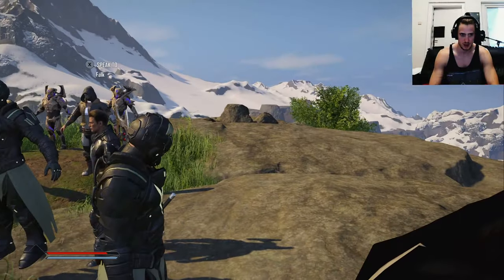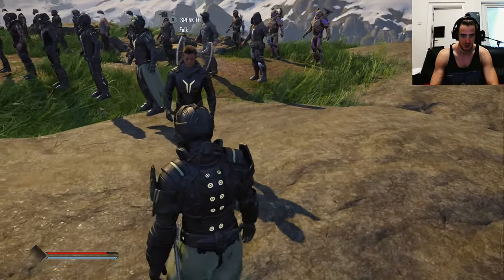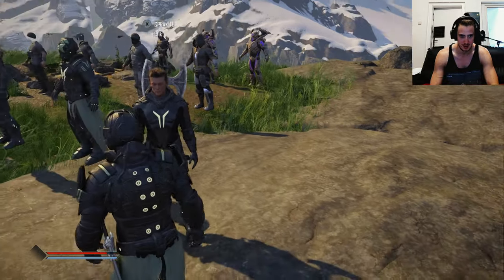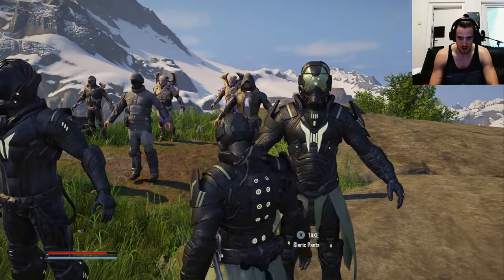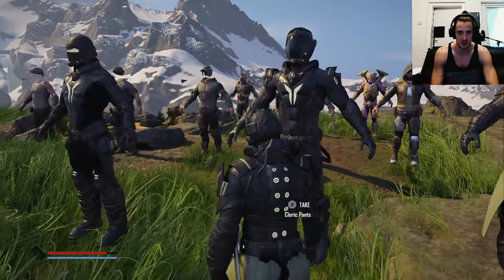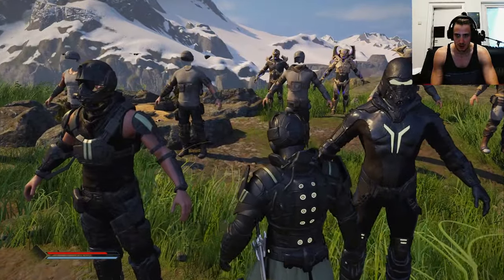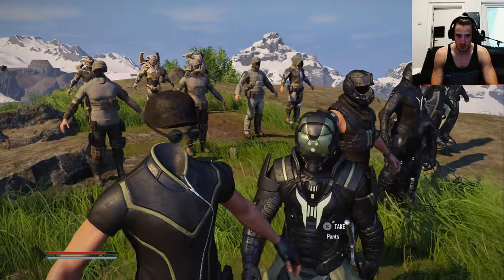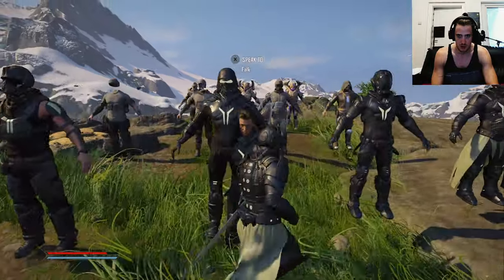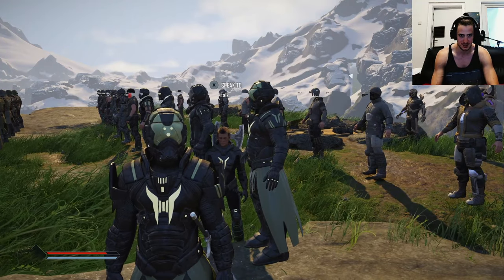And here we have the green armor set, which does also look slightly golden. Falk — look at me, view my presentation. I always jump and hit the wrong buttons. This is the green armor color — it's like an olive green with slightly gold tones on it. I feel like blue and red, from what I've seen, are my favorites.